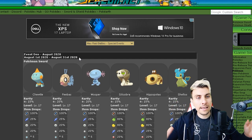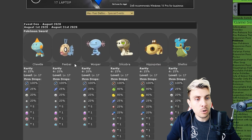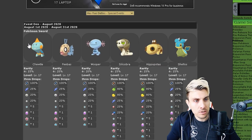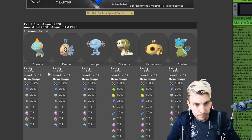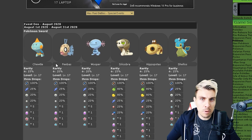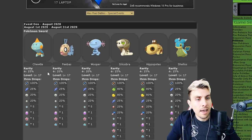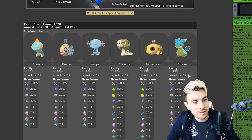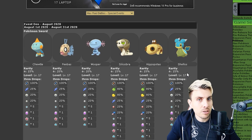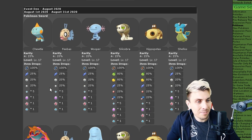Getting into this month's event Pokemon — starting with Pokemon Sword — the one-star raids are for those of you that have just started your game or maybe haven't completed your gyms yet. You've got Turtwig, Feebas, Wooper, Silicobra, Hippopotas, and Shellos. No real items to shout about here — all kind of generic items.